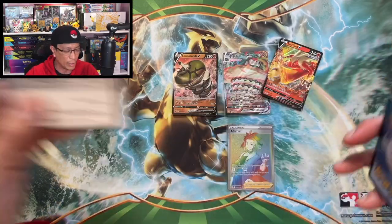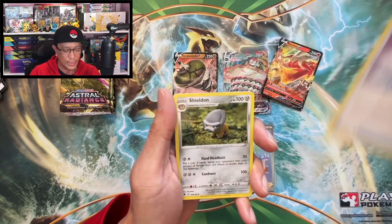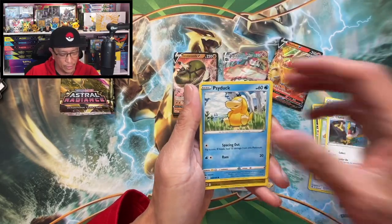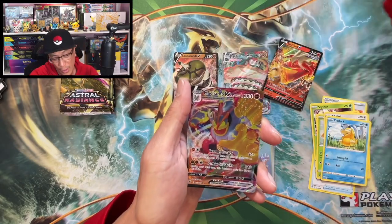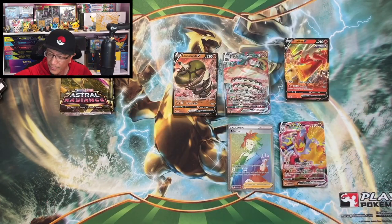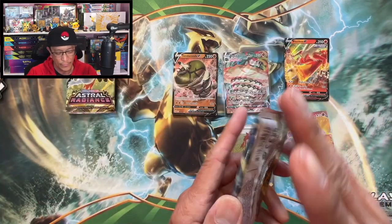We got four more Astral Radiance booster packs from the Elite Trainer Box, and one more Elite Trainer Box to open after — stay tuned! Leap Energy, Canceling Cologne, Shield, Heavy Ball, Scyther, Togepi, Combee, Charizard — Regidrago reverse holo. We got a Machamp full art V-Max — nice hit! I've pulled quite a few of these already, but it's a beautiful card.